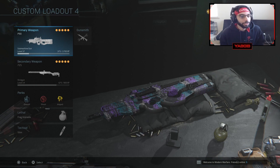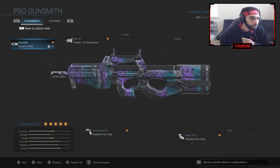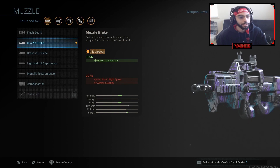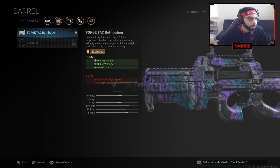After the intro, let's get straight into my attachments. So using the P90 here with the muzzle break because that's gonna give me recoil stabilization. I am gonna lose out on some ADS speed as well as instability, but it's a submachine gun so it's gonna aim down sights fast regardless. The barrel I'm using is the Forge TAC Retribution — it has damage, range, bullet velocity, and recoil control. I do lose ADS and movement speed again, but like I said, it's a submachine gun.